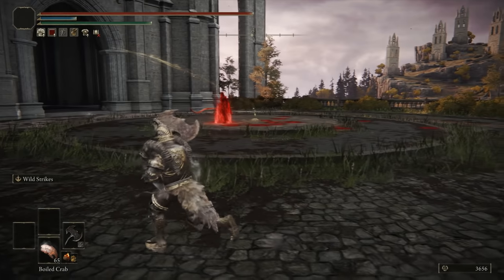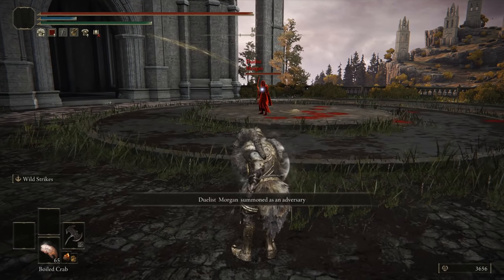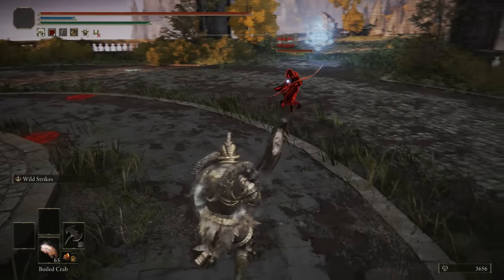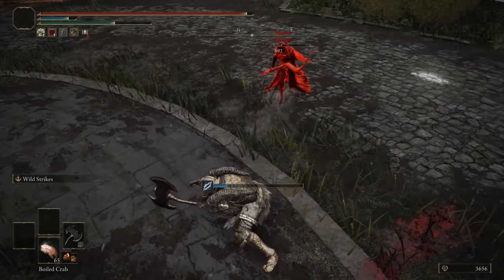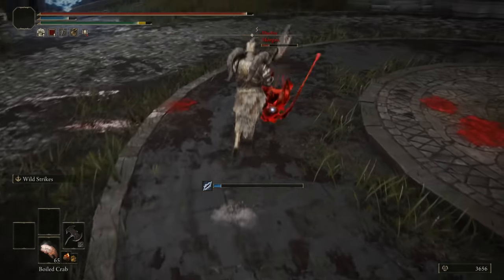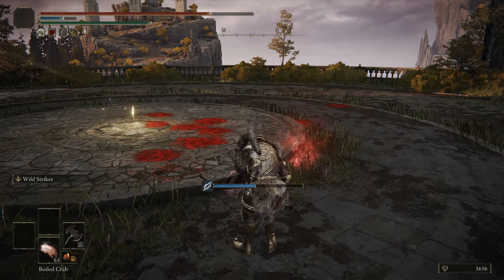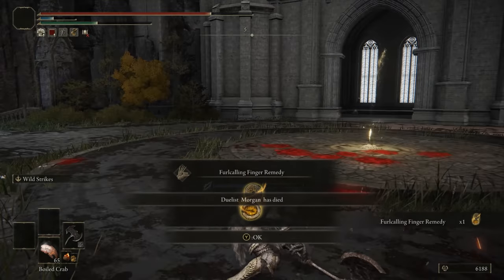Moving on to Morgan with the godskin healer. I realized I hadn't set up my flask correctly. We'll try out wild strikes — oh my god, that did a lot of damage! They have the twin blade Ashenborn on there. Wild strikes — we just poised through all of that. Fun fight Morgan, that was the time to try wild strikes out.